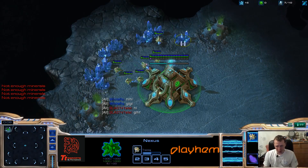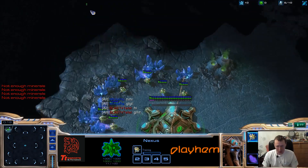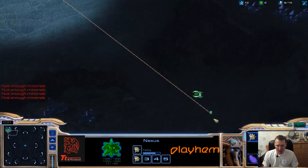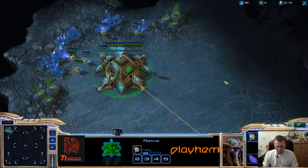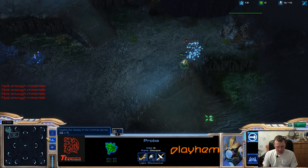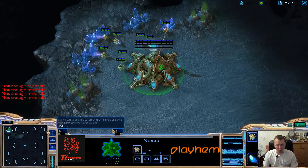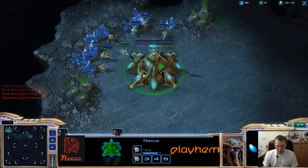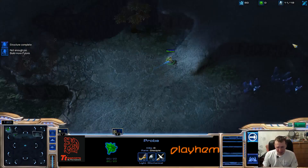My opponent is Zerg. We're trying an interesting tactic in the opening: making a Pylon near the Nexus area, then a Pylon, Gateway, and no Forge. My goal is to scout my opponent as fast as possible in the early phase to find out if he is making an all-in or not. From there I can make a 6-pool rush, and it's not easy to defend if you're making gateways near your second base, but it is possible to hold.